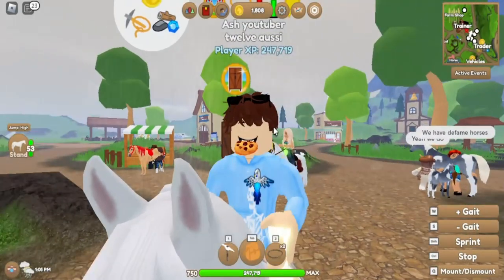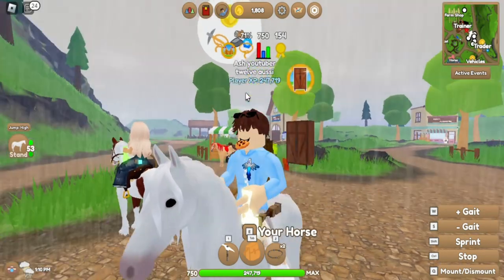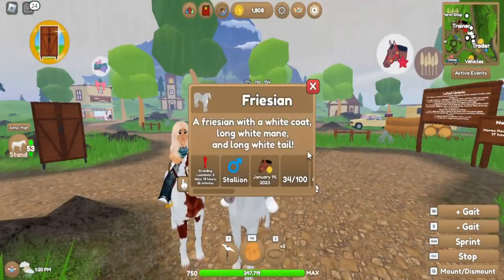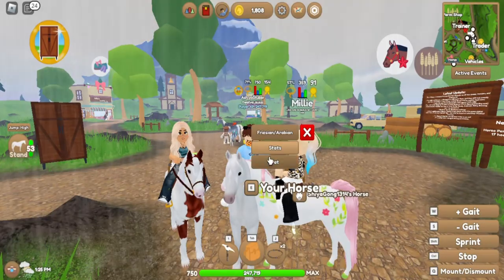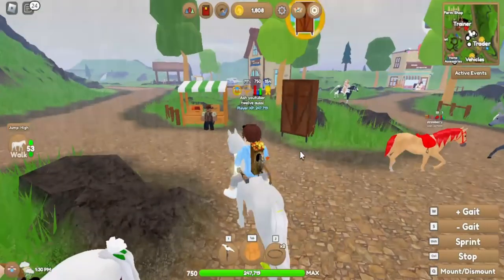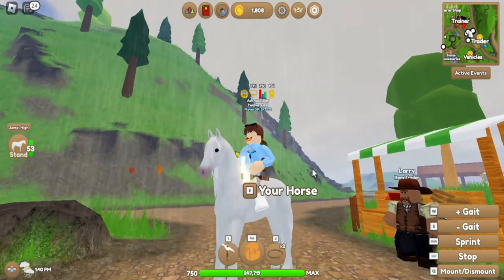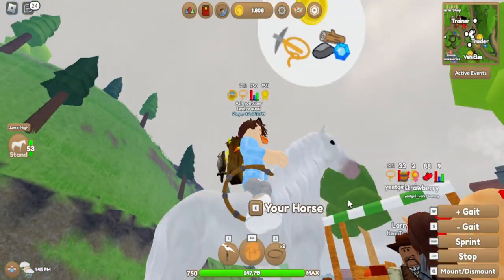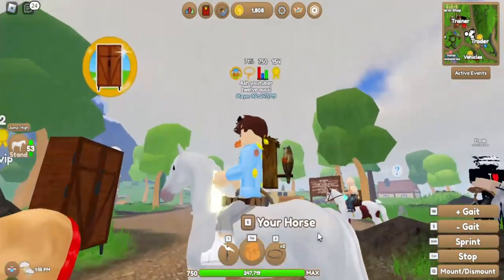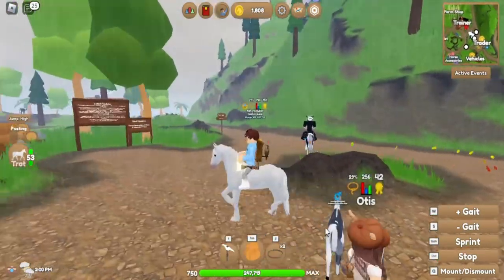Hey guys, welcome back to my channel. Today we're going to be doing a video of the Clyde - not Clyde style - the Frisian remodel. So these are the Frisians now. Oh, it's a chestnut medicine hat, that's awesome! So these are what the new Frisians look like - they're pretty cool. They have a longer mane, a more different kind of tail, and they do have feathers on their feet, which is really cool.